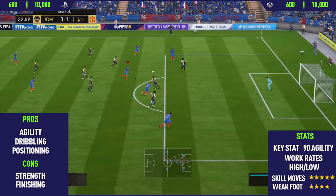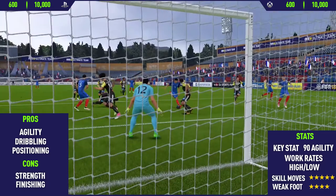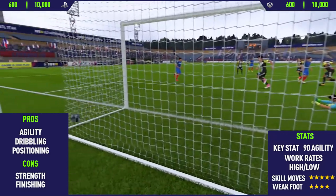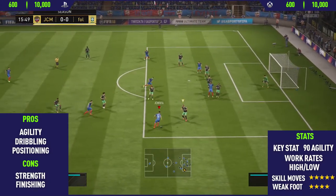Moving into the cons, the first con I could find with this card was his strength. This guy is extremely weak — he has around 30 strength, so he gets pushed off the ball very easily. He's also very small, which doesn't help when it comes to the physical side of things.